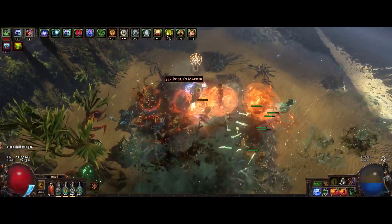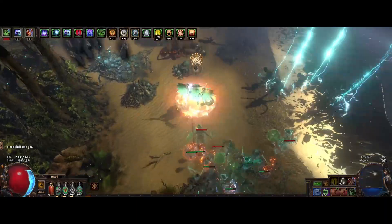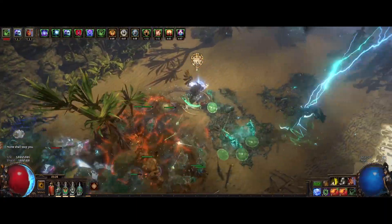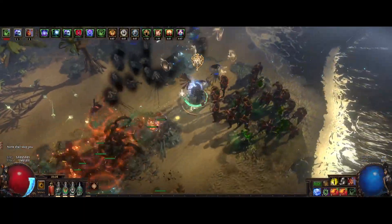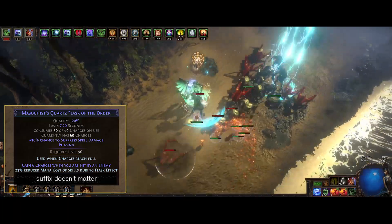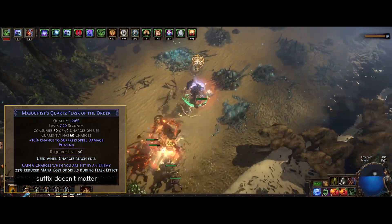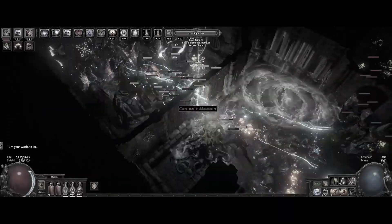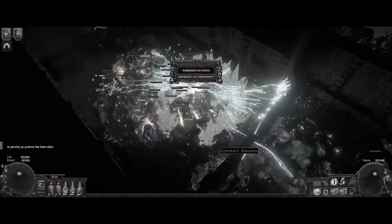If you want a better mapping experience, you can get some spectres in the build. I think Frost Auto Scouts were pretty popular, but I'm not much of a minion player, so I don't run them. For mapping, I definitely recommend a quartz flask like this. Your damage is delayed, so if you're constantly walking forward in maps, as you should be, you'll get body-blocked in packs and the mobs will punch you all at once and then you die.